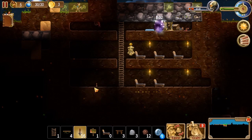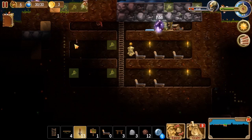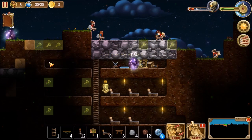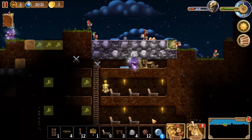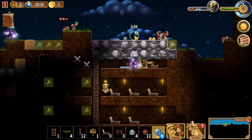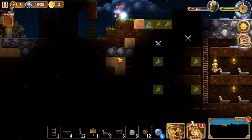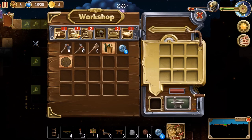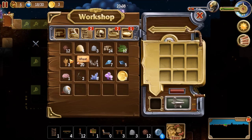I probably want to invest in some light. Still got that rat — I probably want to put him too. Let's invest in a few of those. Do we have any leather now? We have two leather, we got some needles, we have some grain, wheat.